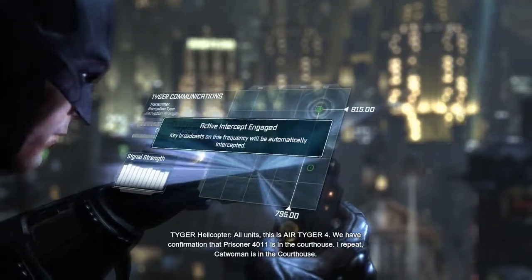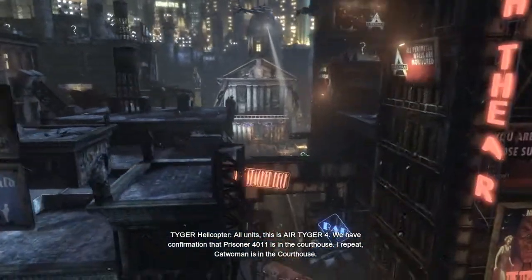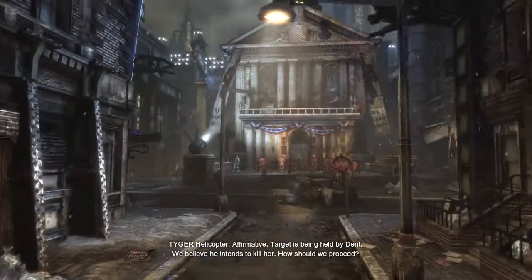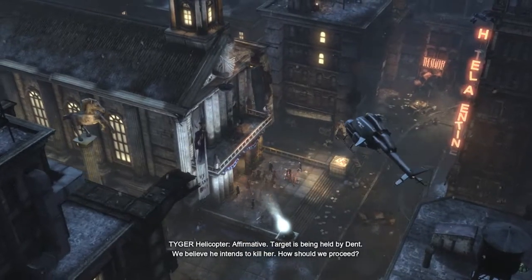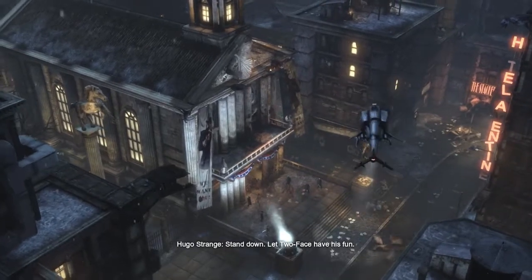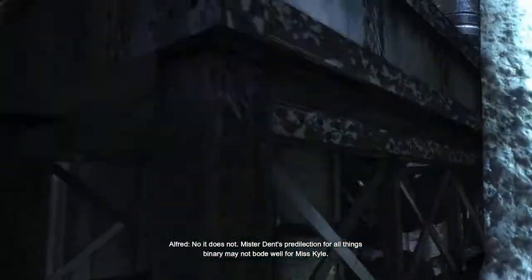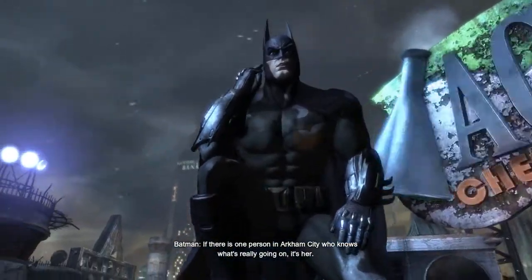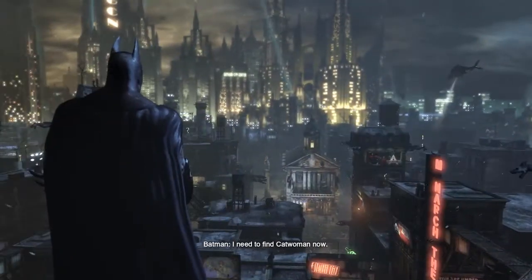All units, this is Air Tiger 4. We have confirmation that Prisoner 4-0-1-1 is in the courthouse. I repeat, Catwoman is in the courthouse. Is she in danger? Affirmative. Target is being held by Dent. We believe he intends to kill her. How should we proceed? Stand down. Let Two-Face have his fun. Understood. That doesn't sound good. No, it does not. Mr. Dent's predilection for all things binary may not bode well for Miss Kyle. If there's one person in Arkham City who knows what's really going on, it's her. I need to find Catwoman now.